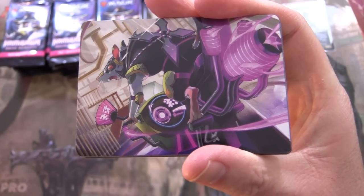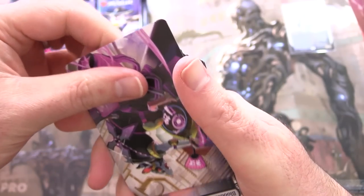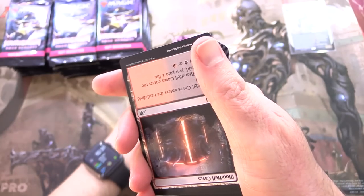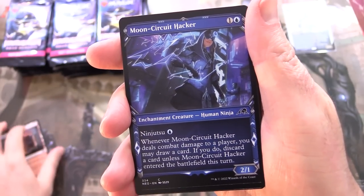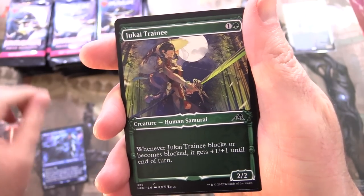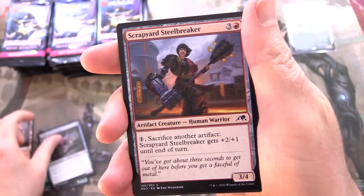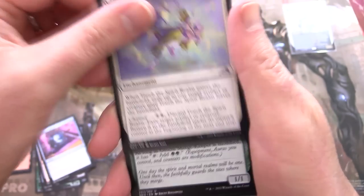Here we have one of the aforementioned rats — the cycling rats. It is Naomi, Moon Sage's Scion. We'll put that up there. We also have Bloodfell Caves, Moon Circuit Hacker. I'm liking the showcase artwork, very cool. Jukai Trainee, Undercity Scrounger, Scrapyard Steelbreaker, Mnemonic Sphere, Touch the Spirit Realm.